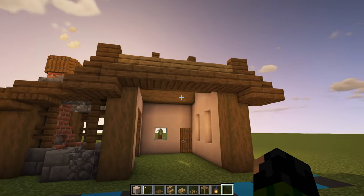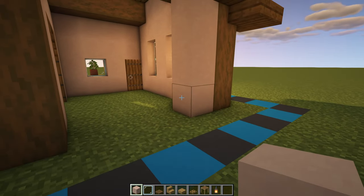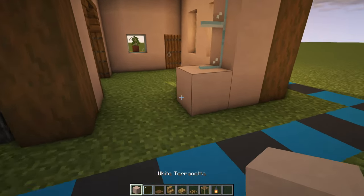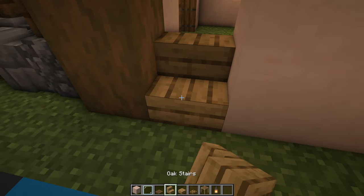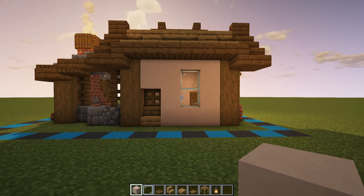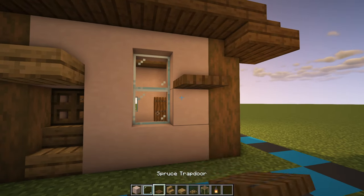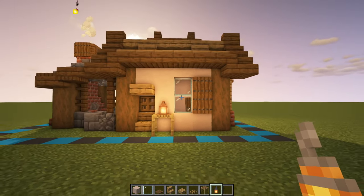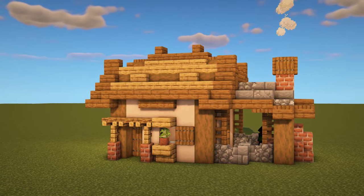The final thing for the outside is to come round to the back of the house. Just to the left of the right hand pillar have four white terracotta blocks, one inwards at the bottom and top with two glass panes. A line going all the way across to close it in and make a proper window. An oak stair goes here with an oak trap door above it and two white terracotta blocks. Place an oak slab just above the trap door, two spruce trap doors next to the window, and then a scaffolding and lantern on top. That is the exterior all done.